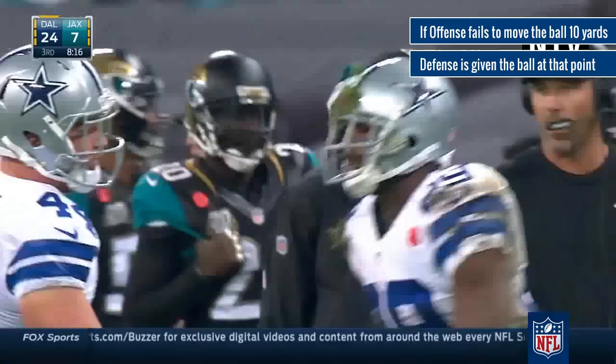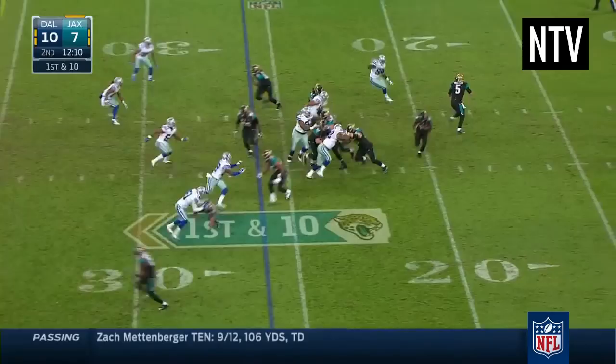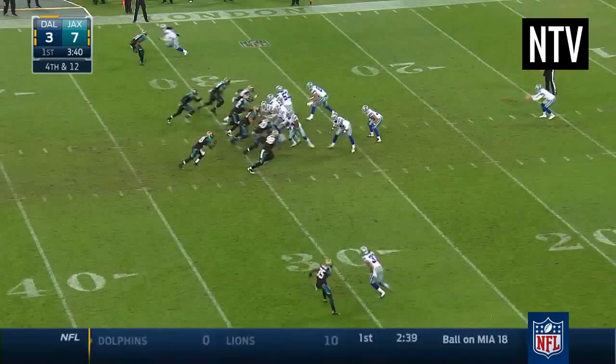The defending team will then bring on their offensive players and try to move the ball in the opposite direction so that they can score. You will most likely see the offense kick the ball away on 4th down to make it more difficult for the other team to score.